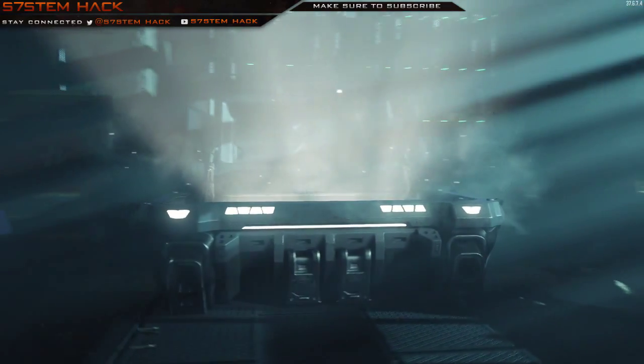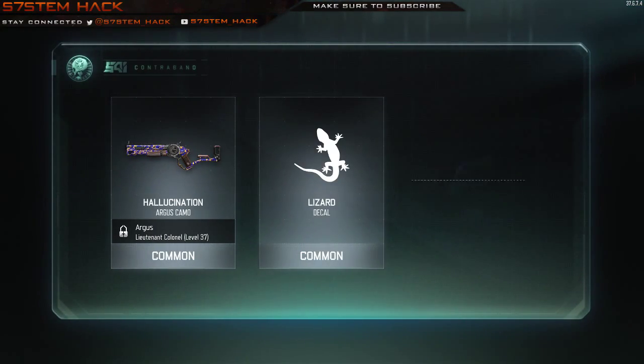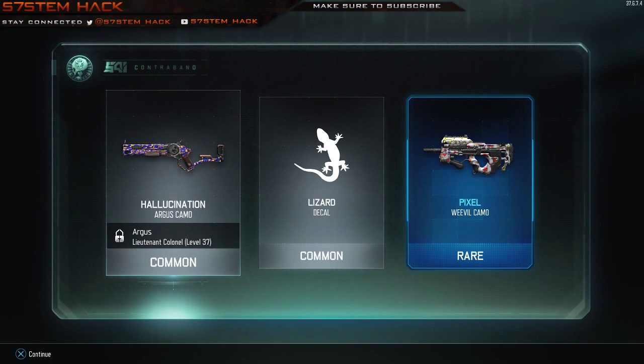Open it up. Just a sprinkle of sugar. Pixel for the Evil — interesting. Well it's rare. Hallucination camo again, for the Argus this time. And a Lizard decal I believe I already have.